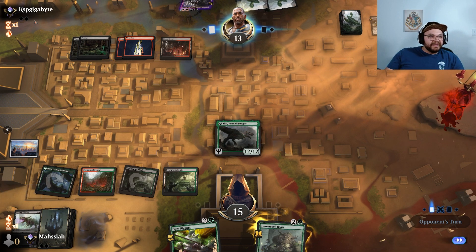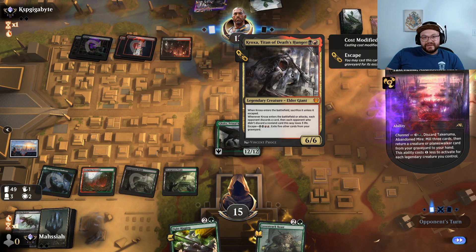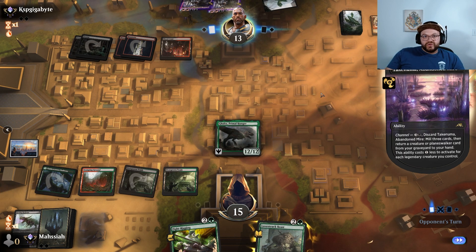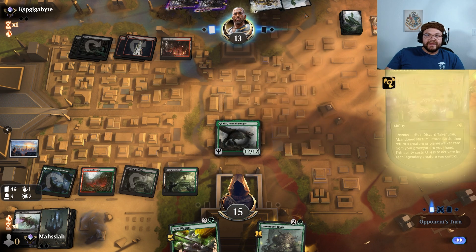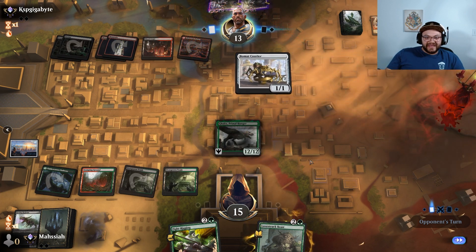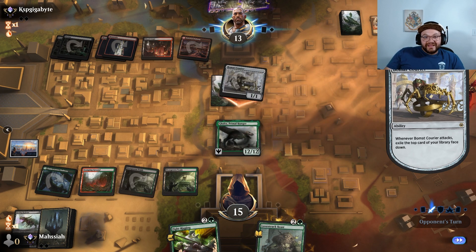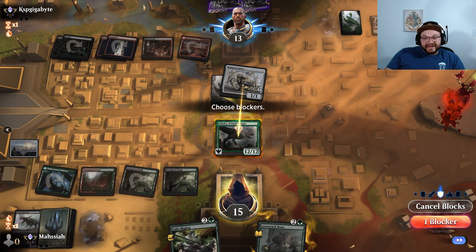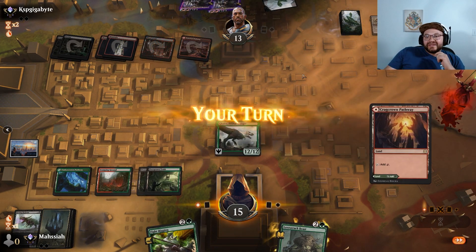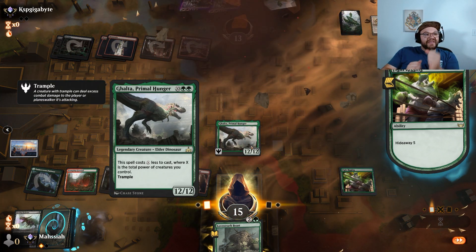They get to mill — Glorybringer, interesting. If they weren't super dead this turn, I would think they have some decent mid and late game. They get to go to one by playing the Beaumont Courier. I'm going to block, and you get to sac it and draw a card. What are you going to draw? Nothing that's going to save you unfortunately, my friend. I'm going to Fight Rig Galta, and there we go. Let's go!